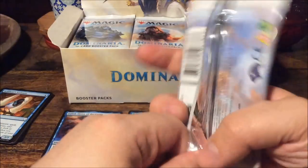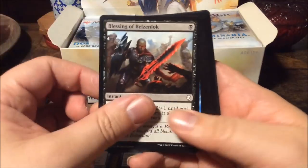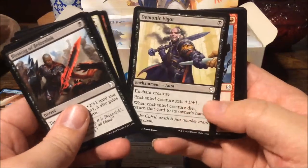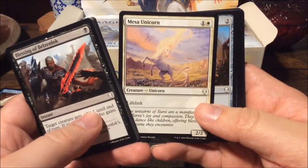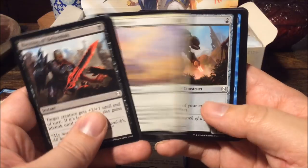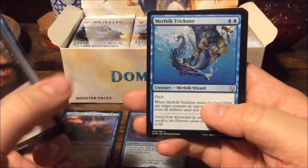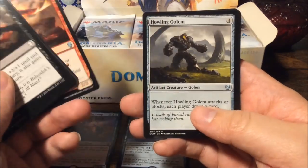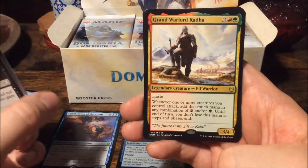I'm not that happy about that foil rare — basically means that's out of the window for value. We still have some mythics to go and the rest of the box of course. Mesa Unicorn — just look at that, it's a silly card. Then Merfolk Trickster, Warcry Phoenix, and Howling Golem.